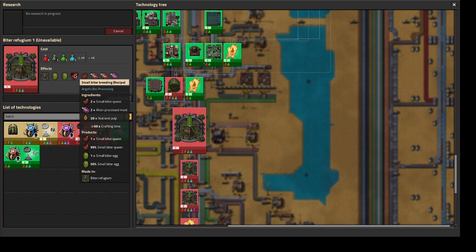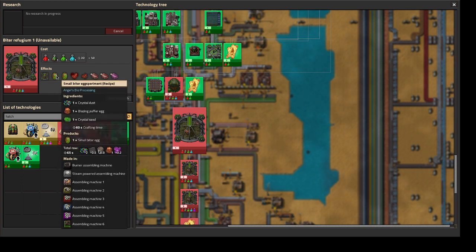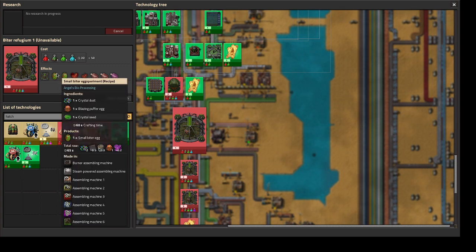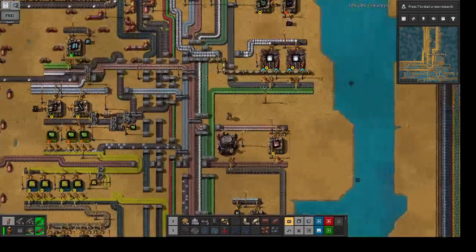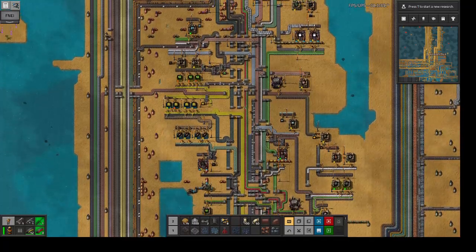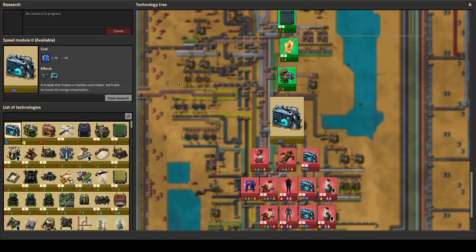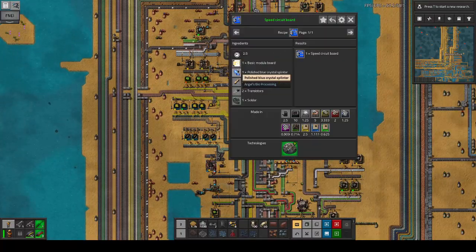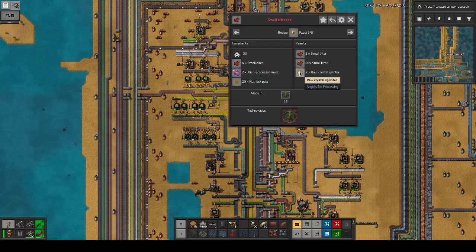One of the queens might die but we'll get biter eggs out of it, and then we need to do that once or twice to get the first ones and then we should be good. We'll need a lot to get there, so let's take some time and plan out what we need and then go ahead and try that. Let's start — for these guys we need these guys which need raw splinters, so let's figure out how we want to do the raw crystal splinters.